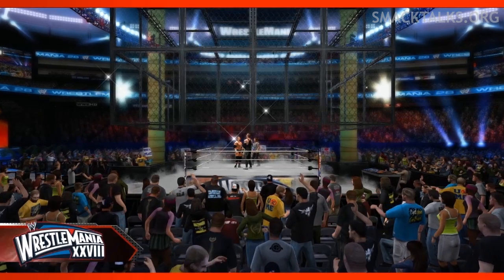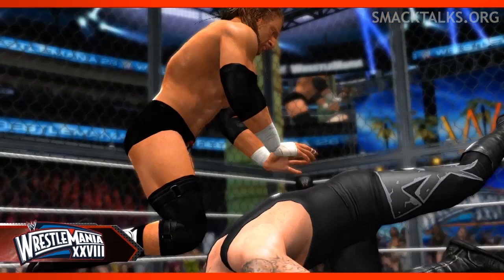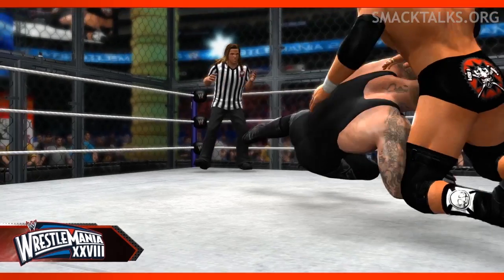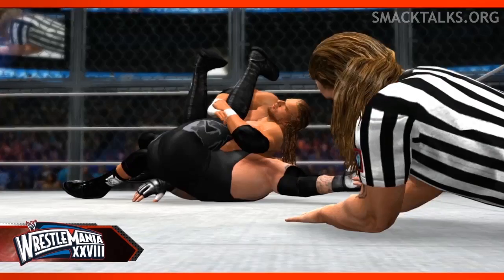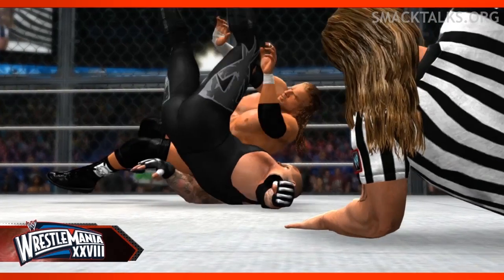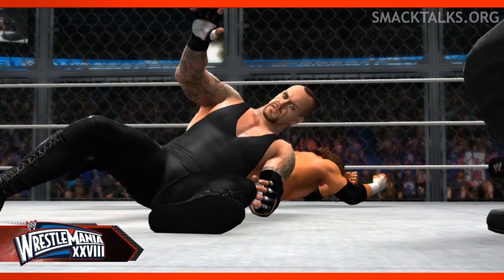The End of an Era match comes next, and we see Triple H once again taking on The Undertaker, this time inside Hell in a Cell with Shawn Michaels sporting an alternate referee attire as the guest referee. Judging by this pinfall cutscene, it looks like the moment where Michaels hit Taker with Sweet Chin Music, immediately followed up by a Pedigree, only for a kick out at 2.